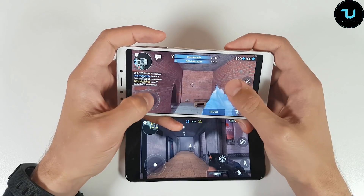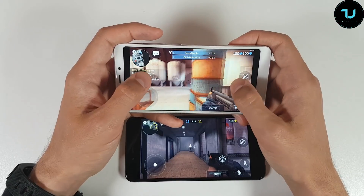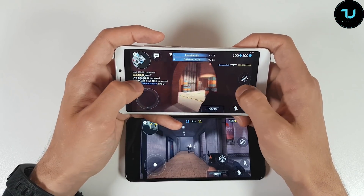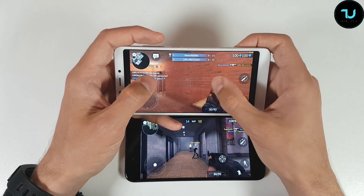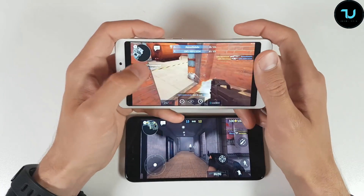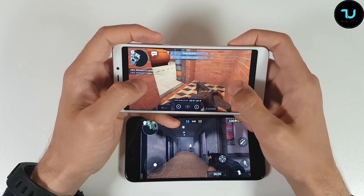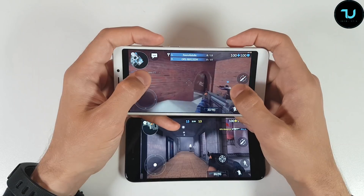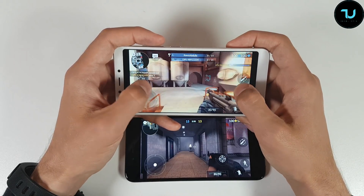Sorry for the black bars ninjas — that is because of the 18:9 aspect ratio on the Redmi 5. The Mi A1 doesn't have it because it has the old 16:9 aspect ratio, so many games will have these black bars — have that in mind until they somehow optimize it. Very impressive — 60 fps, 59 fps on the Mi A1.